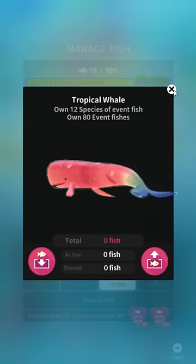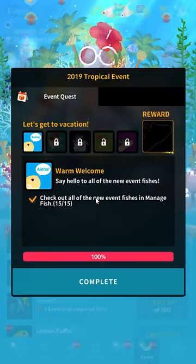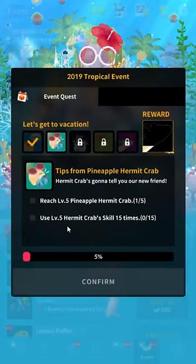I don't support putting condoms on whales, I just gotta say. So back to the Nessie quest — condoms aside. First you've got to do what I just did: look at all the names in the event fish tab.